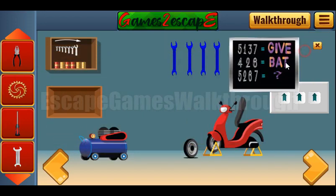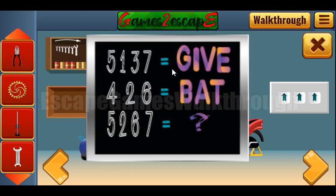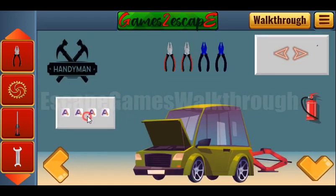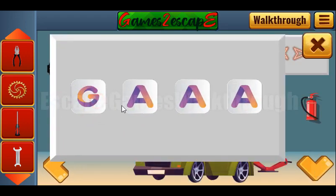The next hint is from this table. We can see matches between digits and letters: 5 is G, 2 is A, 6 is T, and 7 is E. So in result we can get the word GATE. Let's type it here: G-A-T-E.